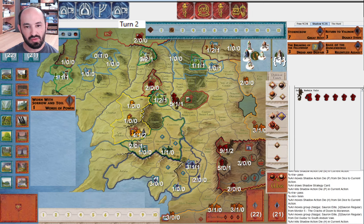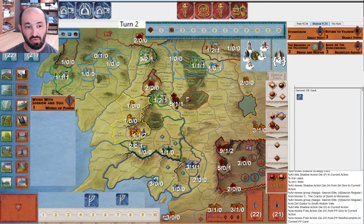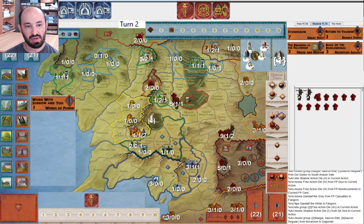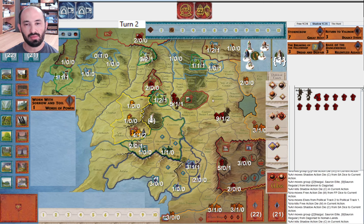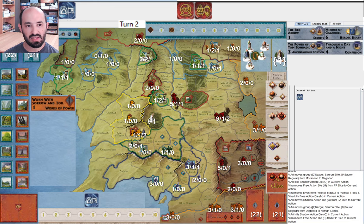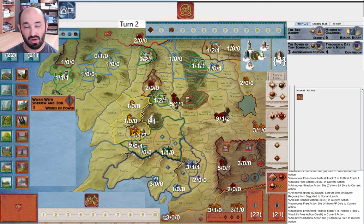They move armies around — from Gorgoroth to Moranon and Dolguldur to South Anduin Vale. Maybe they're coming after the elves. I have quite a few musters showing, so we'll see what I end up doing. They move to Daggerlad. I muster the elves one away from war. They continue to move up toward the elves, and they said after the game they did not expect me to muster the elves again and let them get the Witch King on turn two.